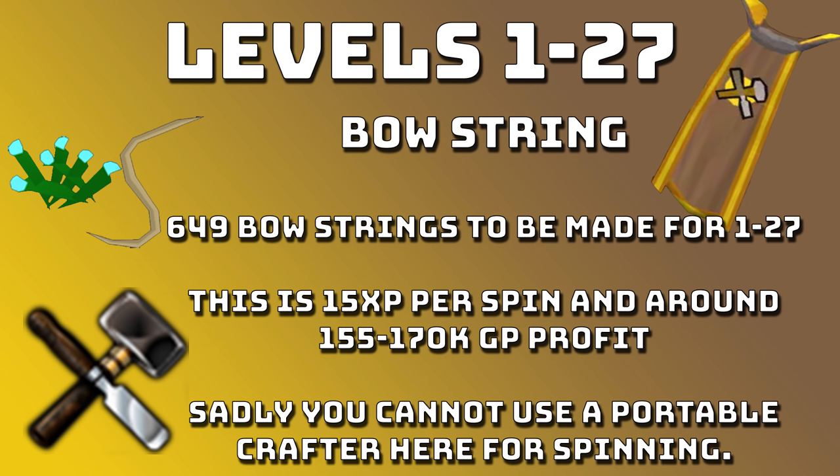From levels 1 to 27 you're going to want to do Bow Strings in Lumbridge Castle. You're going to need to make 649 Bow Strings. This is 15 XP per spin and around 115 to 170k GP profit for the 649. Sadly you can't use a Portable Crafter here for spinning so you will have to go to Lumbridge Castle, but you won't be here for very long — you can do this in around 30 minutes.